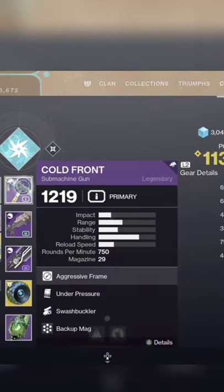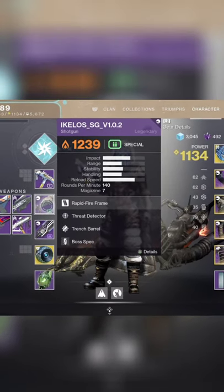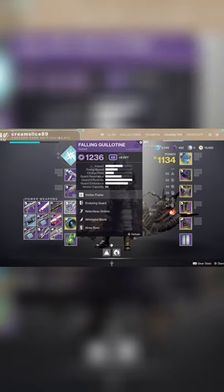If we look at the weapons quickly, we've got the Cold Front with Swift Buckler, a yellow shotgun with Trench Barrel — kill an enemy with your melee to get increased damage output — and we've got the Falling Guillotine.